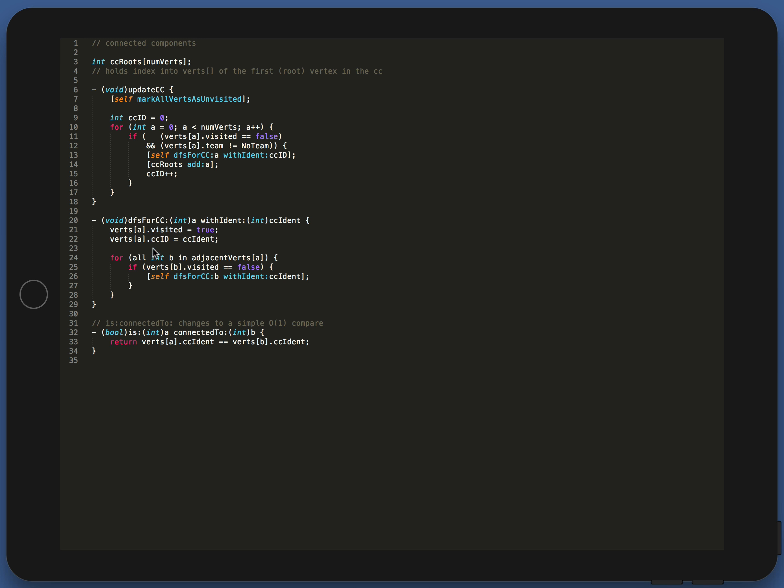This is the recursive engine. For any vertex it enters, it sets it to visited and sets the connected component ID to whatever was passed in. Then it looks at everything connected to it by going through its entire adjacent list — it sets each neighbor to B, checks if B has been visited, and if not, traverses into it by calling itself with B as the source and the same CC ID. It comes in again, sets B to visited and its ID, then looks at what's connected to B, creates a new B, and so on.